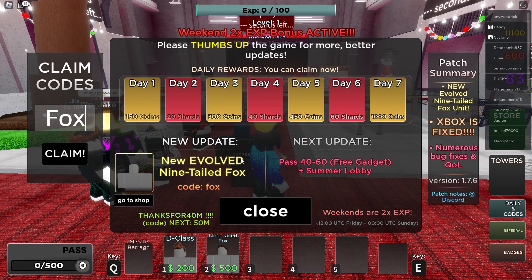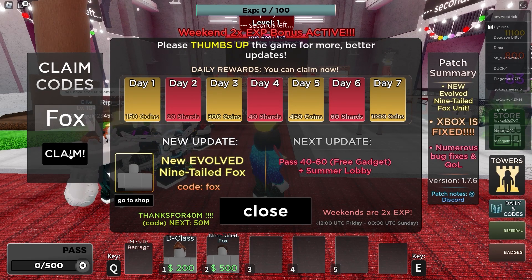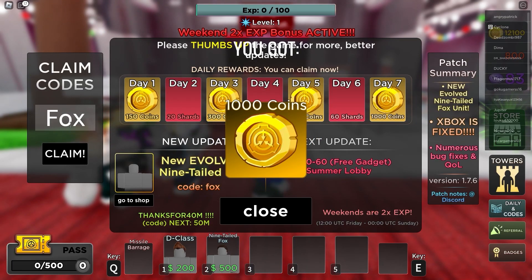Make sure that you at least like this video, that will be really appreciated. And the next code is going to be called Fox. Fox actually gives you another 1000 coins. Redeem this code for 1000 coins right now, press the claim button, and as you can see, in a second there's going to be success — and let's go, we got another 1000 coins.